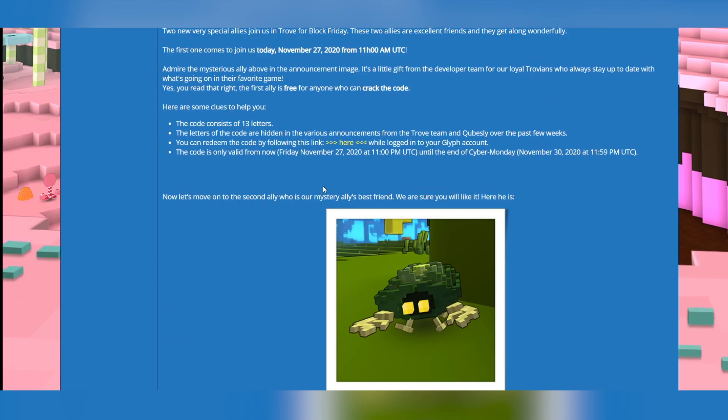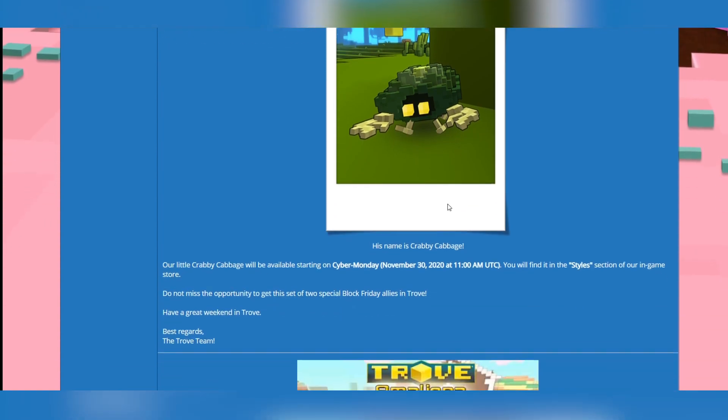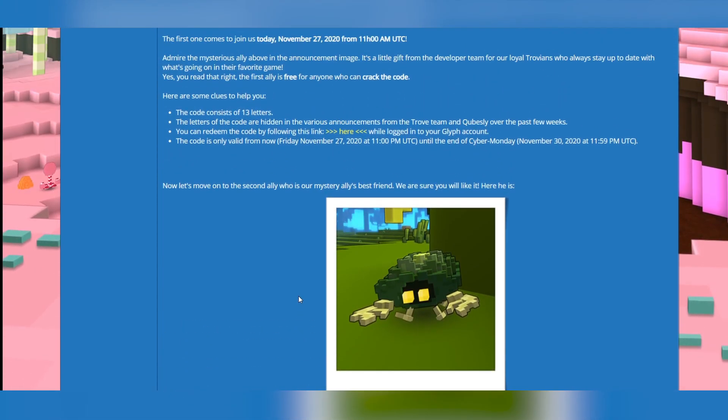Now let's move on to the second ally. They say: 'Who is our mystery ally's best friend? We are sure you will like it.' It's a cabbage — our little crabby cabbage. Our little crabby cabbage will be available starting Cyber Monday, so today. You will find it under the styles tab in the store. They say: 'Do not miss the opportunity to get this set of two special Black Friday allies in Trove,' and I suggest you do the same — do not miss on this.